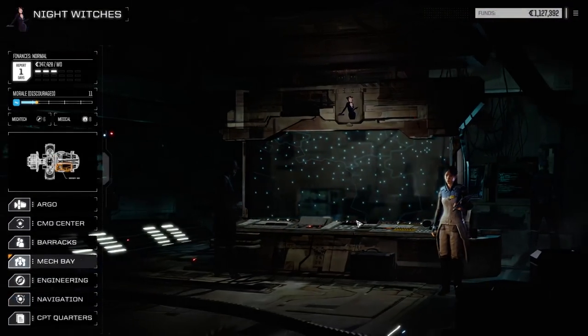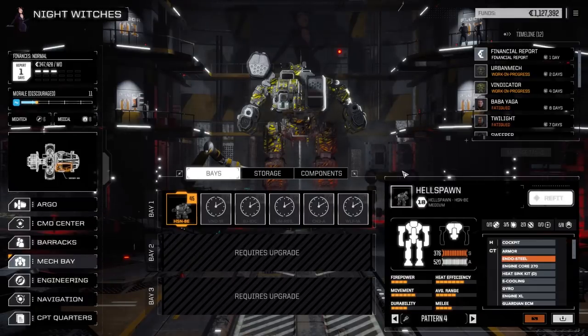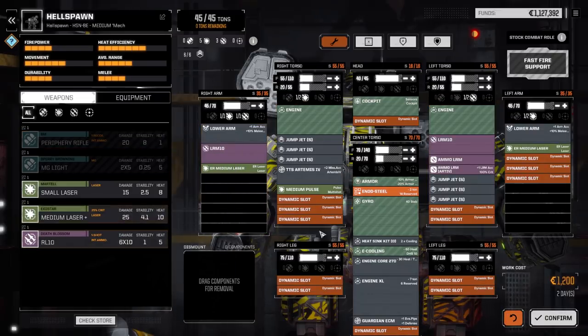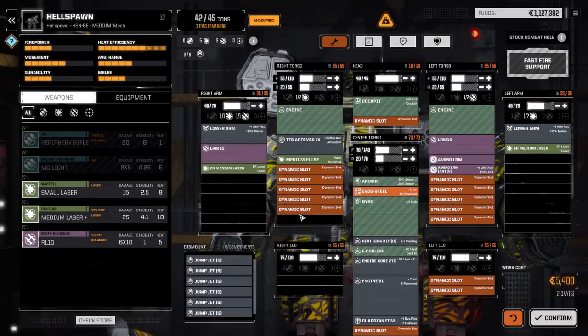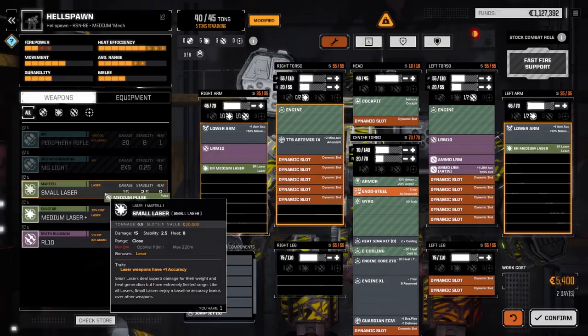Normally when I start these series off I'll refit all my mechs - strip the jump jets and add armor. I didn't do it this time, I kind of jumped right into things. We did spend 500,000 C-bills to open up pirate gear availability. So I never really laid my mechs out the way I normally like them. This guy is going to be my long range mech, so I'll probably save this medium pulse for something else.